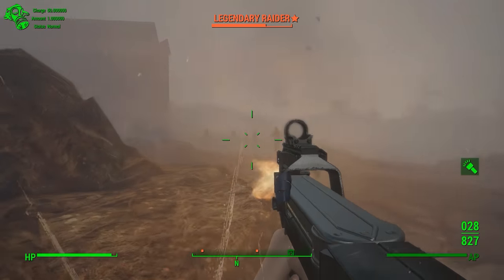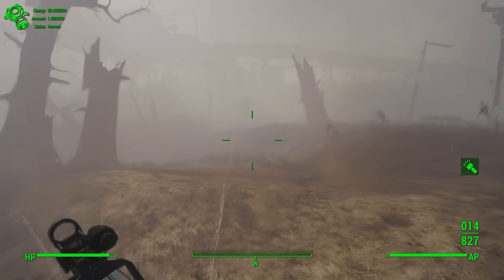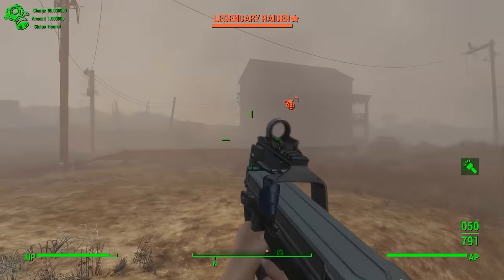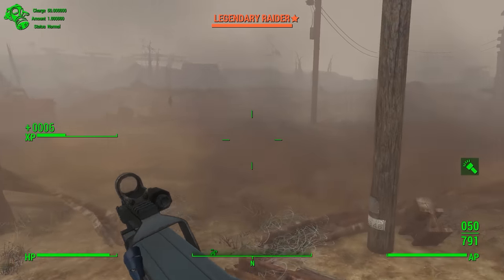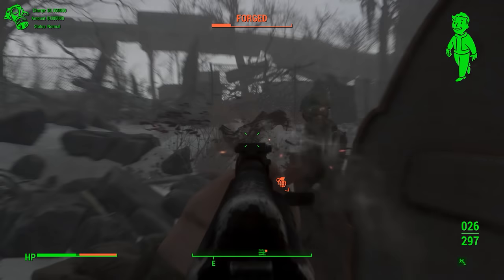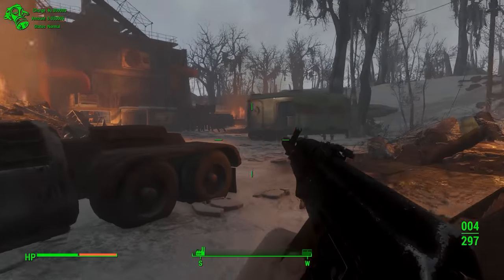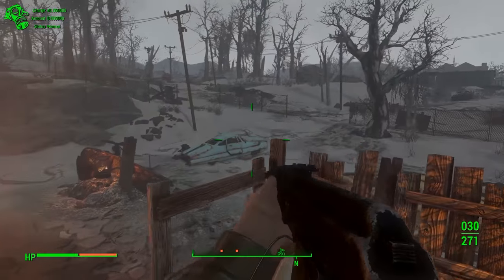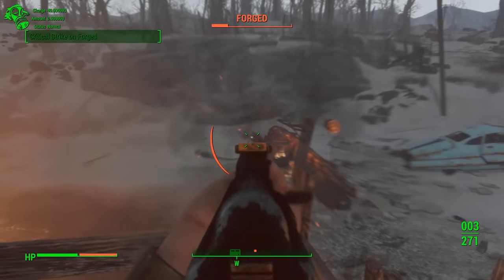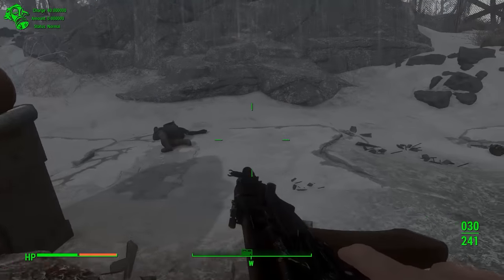This mod implements the gas mask mechanic into Fallout 4, almost exactly as you have it in the Metro series. This plays a massive role in Metro, and it has a huge impact in Fallout too. After installing this mod, you'll find that all NPCs above ground will be wearing similar gas masks — some faction-specific — and you yourself will also have to use a gas mask to stay above ground. It adds a whole new variable: you already worry about health, food, and ammo, but now you also need enough filters to make it through the next few days.